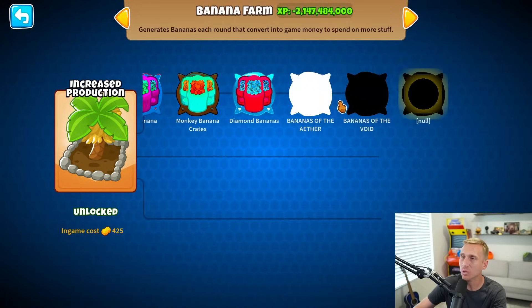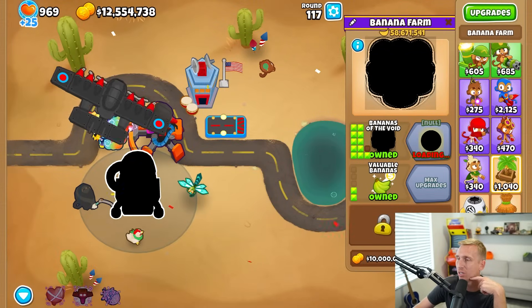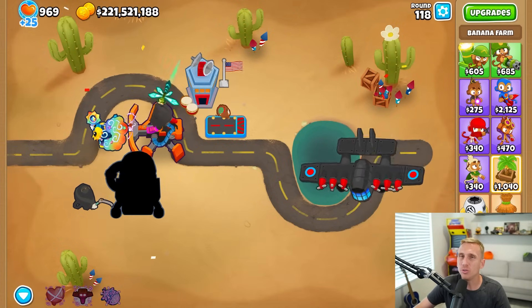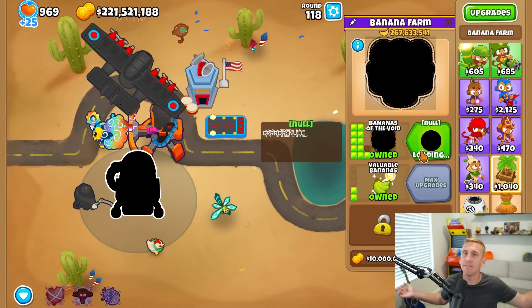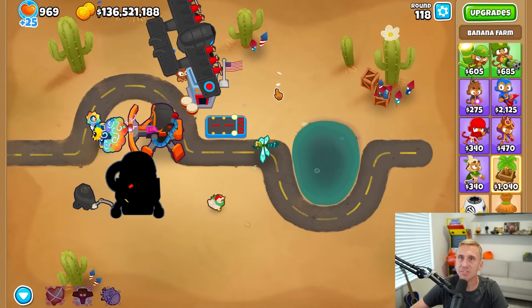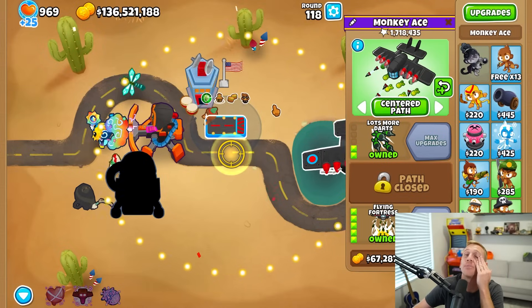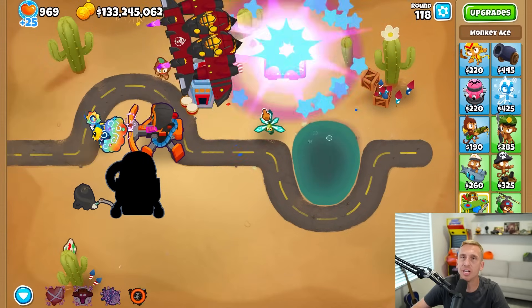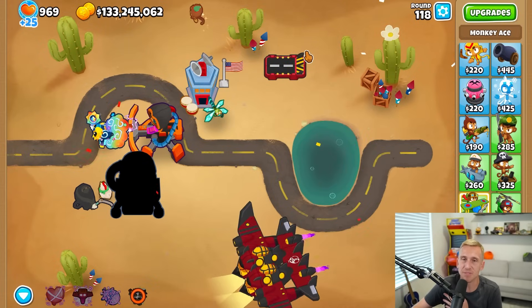We're already at Banana of the Void, which costs $32 million. We're going to be at $12 million now. What does one round get us? Did I just go from $12 million to $220 million? That's $209 million in one round - complete insanity. I already have the null - should I do it? Of course we should do it, but can I even spend $136 million? I don't think I can. I guess I'll just have to write it down. 133 million. This is insane.